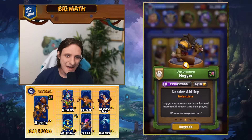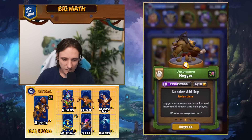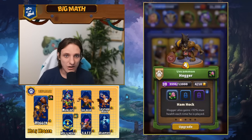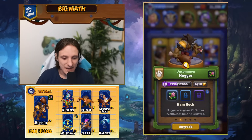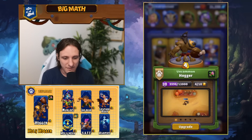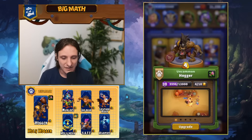When our Hogger is at max stacks, he's going to be a monster on the battlefield, moving and attacking so quickly. When we pair Hogger with Ham Hawk, he also gets 10% extra max health every time he is played, so he becomes even stronger at max stacks. Hogger is a melee damage dealer who actually swipes in front of him, giving him AoE damage — making it extremely hard for your opponent to defend with anything other than a melee single target unit.